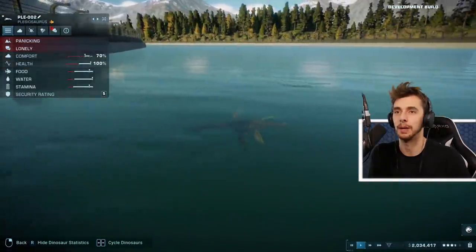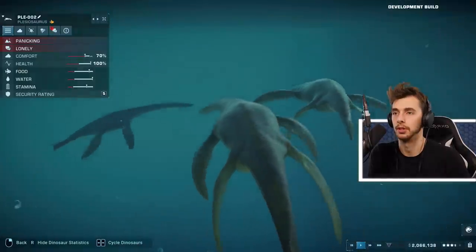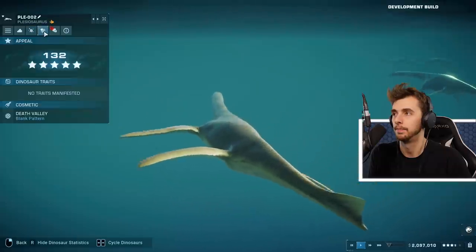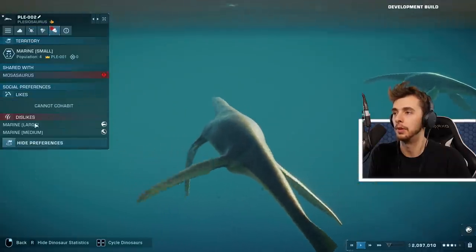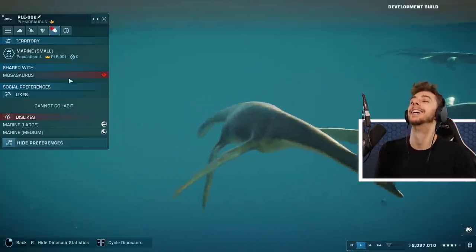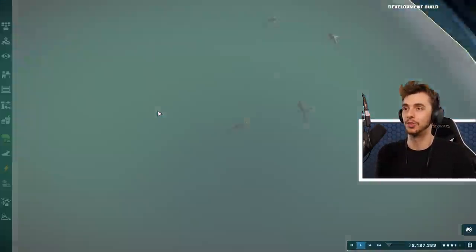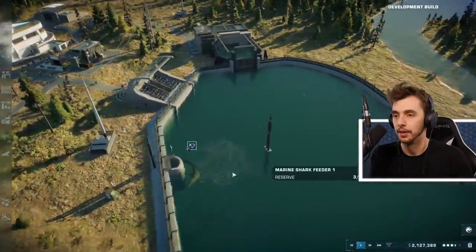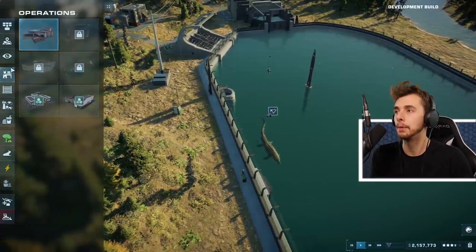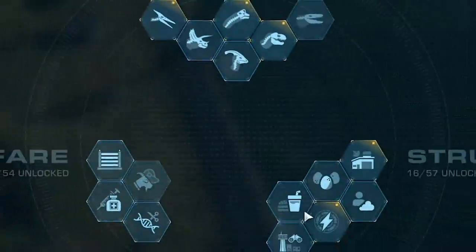Weren't these all killed by the Mosasauruses? Apparently they're lonely. There's something splashing on the surface. I just want to see how they interact with the Mosasaurus. They need more area. Dislikes marine large - cannot cohabitate with the Mosasaurus, big problem. It just wants to be by itself. Requires status check - there must be an aquatic version. Let's have a look at the research.